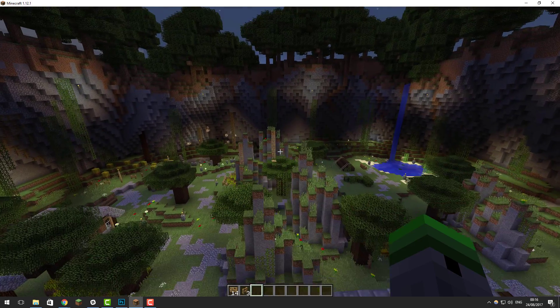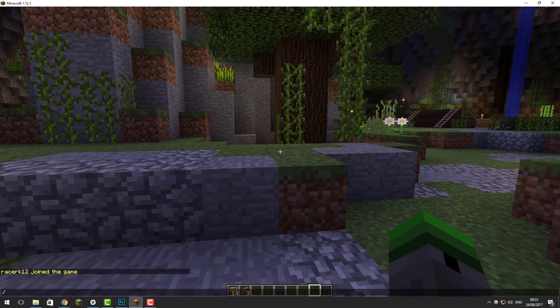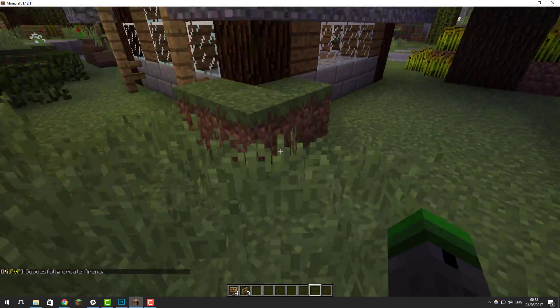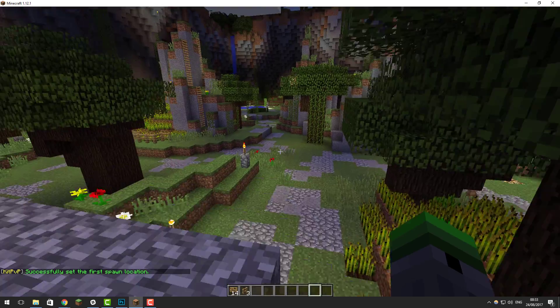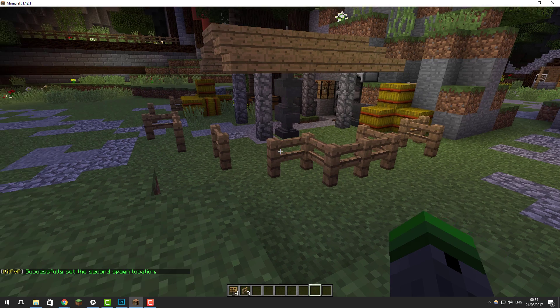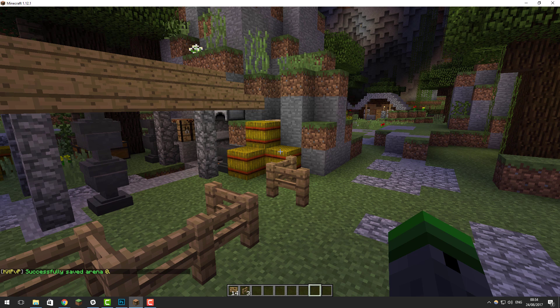Now let's set up the actual spawn points and arenas. Go into your arena and type /kp onevsone create arena to create the first 1v1 arena. Then go to one side of the map and type /kp onevsone set spawn 1, and set the second spawn on the other side using the same command with a 2 at the end. Once that's done, save it by typing /kp onevsone save arena followed by the ID — the first ID is 0, the second would be 1, and so on. That's the 1v1 arena done.